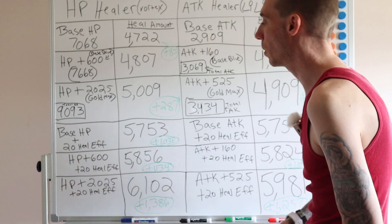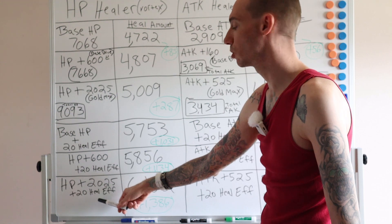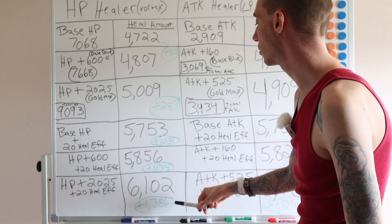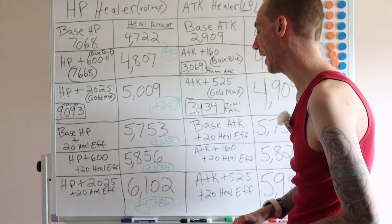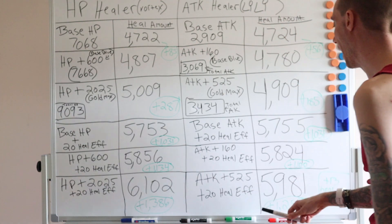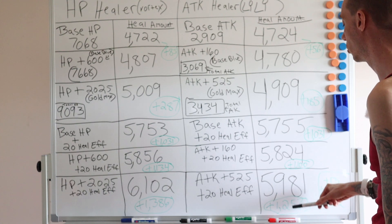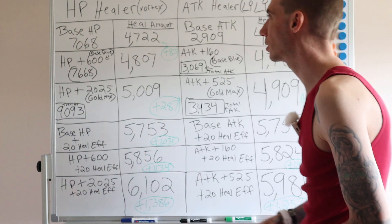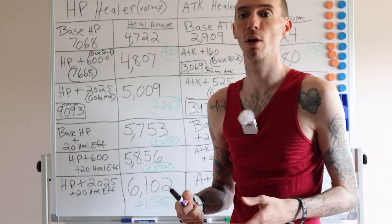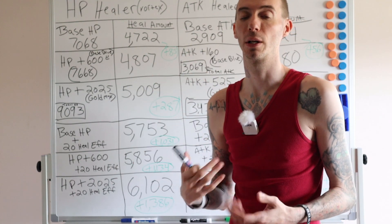At the final test, we have our gold flat stat maxed out piece of gear plus the 20 heal effect. The HP healer hit 6102, with an increase of 1386. The attack healer's increase was only 1257. So you can see that naturally the HP healers heal more because the HP stat always scales higher when it comes to gear effects.